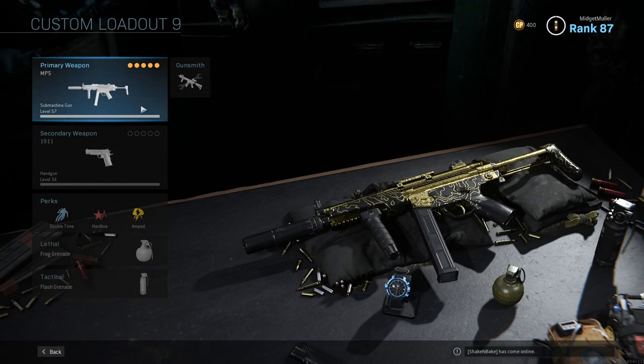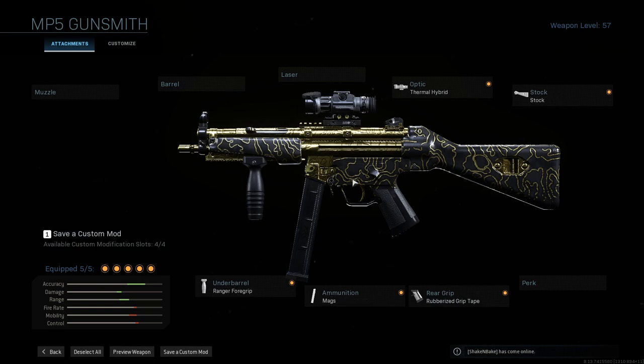Moving on to the longshot and mounted build — this is a little bit different and a really weird build. If you're an aggressive player, seeing a thermal sight on an SMG is probably weirding you out. But hear me out — I feel like I had the mounted and longshot challenges nailed in this game. I have a great method that allowed me to get them done extremely fast.